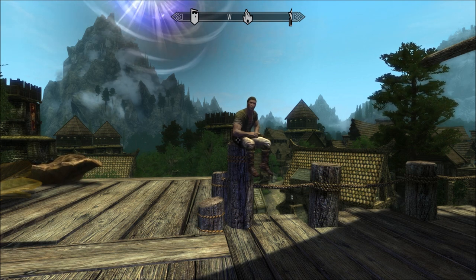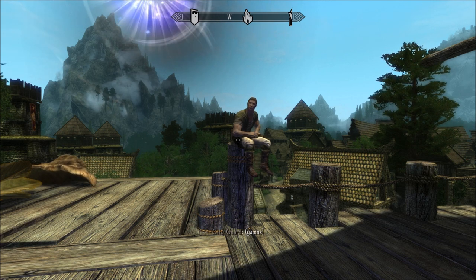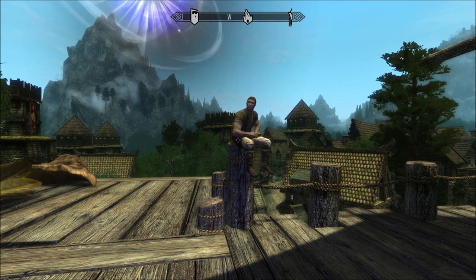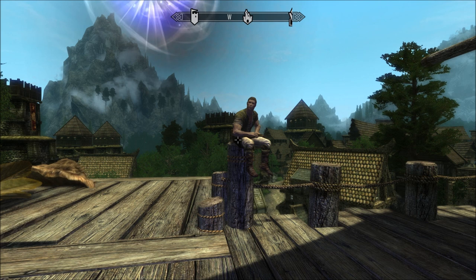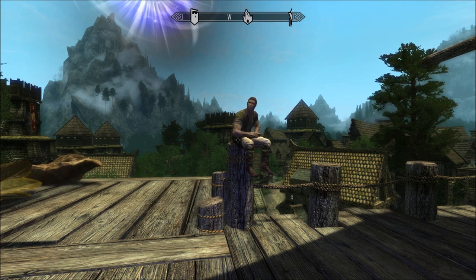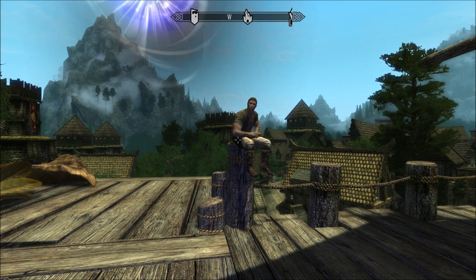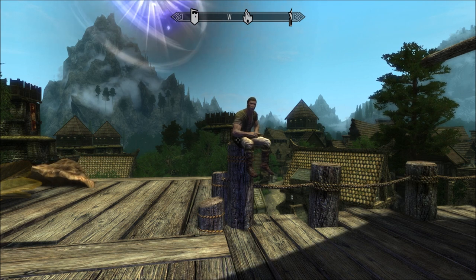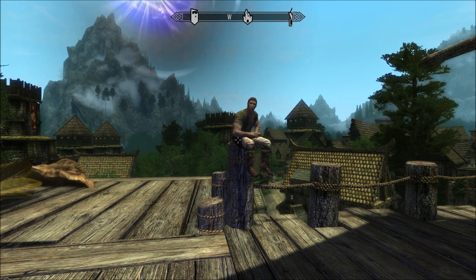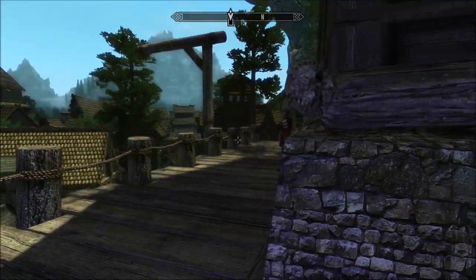Summoned creature health bar is fixed — apparently now they won't just randomly disappear, especially after the summoned creature has fought for a while or gone far away from you. There are also bug improvements: Arc South Quarters and Barracks improved by 10 or 20 FPS depending on which one. Nav mesh improvements in some zones too. I love that they're still patching and improving this game.